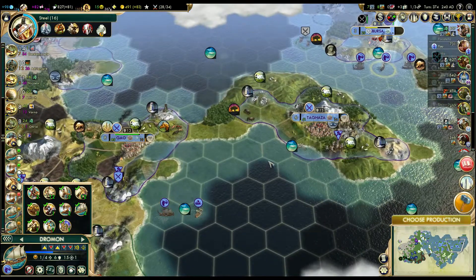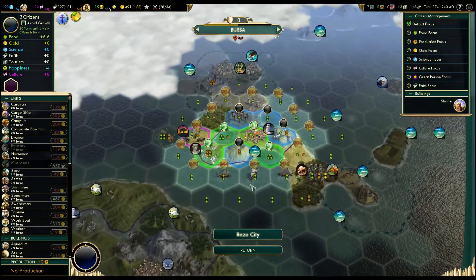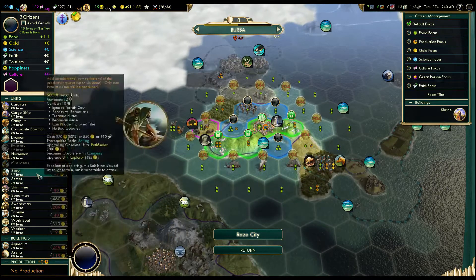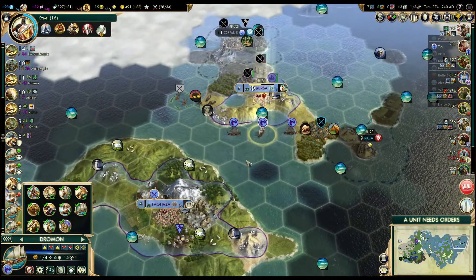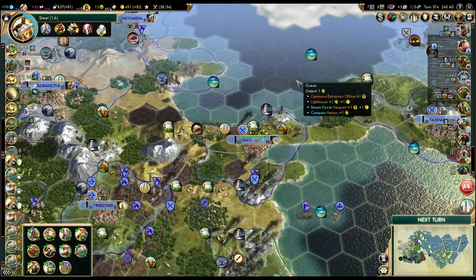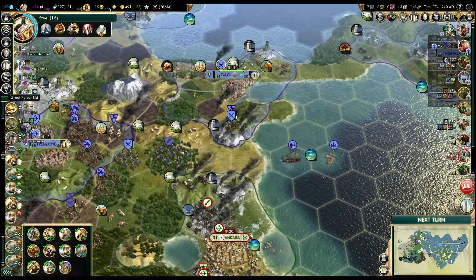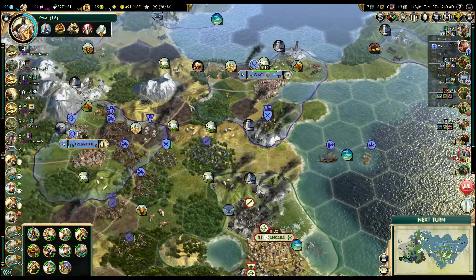Oh, I didn't switch — I wanted to switch to building a Settler. I thought I did it. I wanted to do it before I even started the episode and I somehow forgot. Can we just build something in the city, like a garrison unit? A Composite Bowman would be the best garrison here. I don't think I delayed the Settler too much — maybe six or seven turns, but it still sucks. We have only one Great General right now. How close are we to another one? Really close.